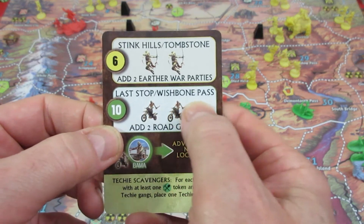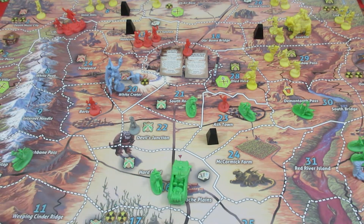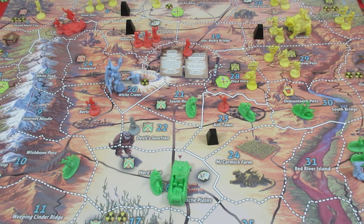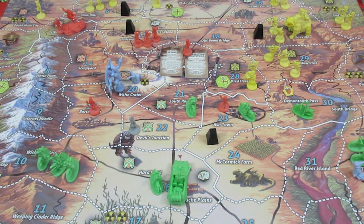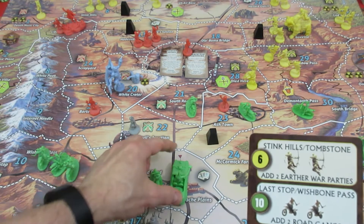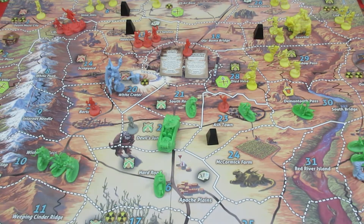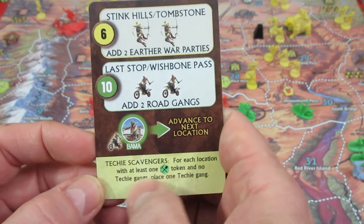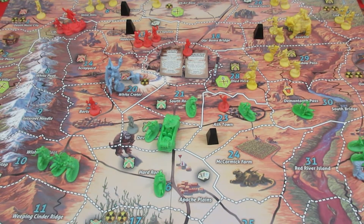On to the second part of the card — Wishbone Pass, number ten: it's going to get two more Road Rage Rider Wrecking Crew guys, bringing the total to three there, which is not good either. Bomba just advances to the next location — he's motoring his way to Devil's Junction — but this guy stays put and gets one more dude showing up with him. Then Techie Scavengers: for each location with at least one scavenge token and no techie gangs, place a techie gang.